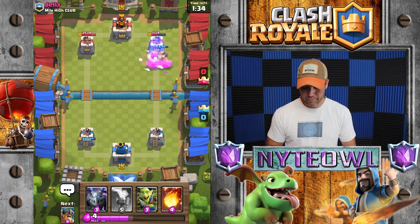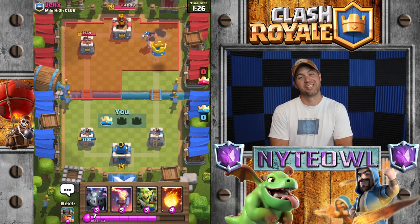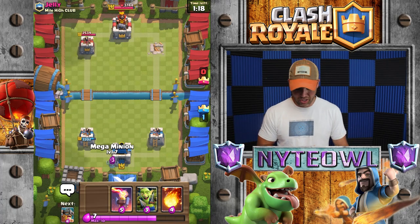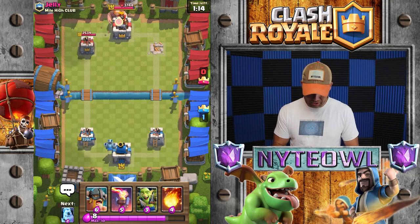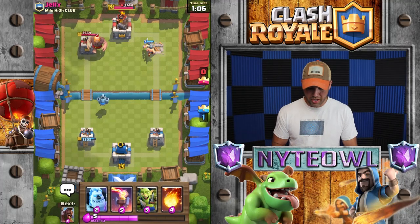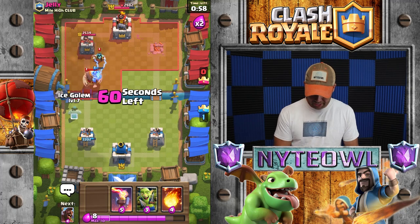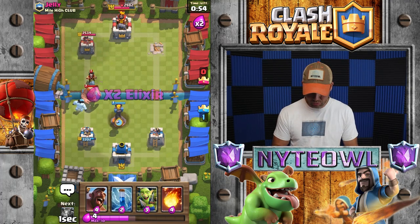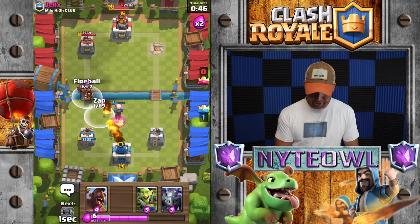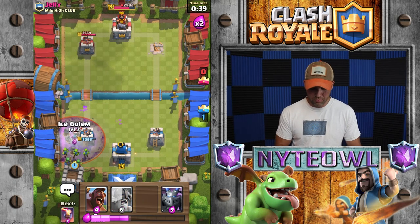Let's see what he has - fireball yet? No fireball still, interesting. Bam, pop those babies down - does pretty good. I love this deck, absolutely love it. Usually not good in challenges but we'll do whatever we can. We're facing a graveyard giant combination deck. Should we do something crazy? I'm gonna go for three crowns right here! There's that fireball, wondered when that was gonna come out. We'll do ice golem and then inferno tower over here so the electro wizard doesn't hit it.